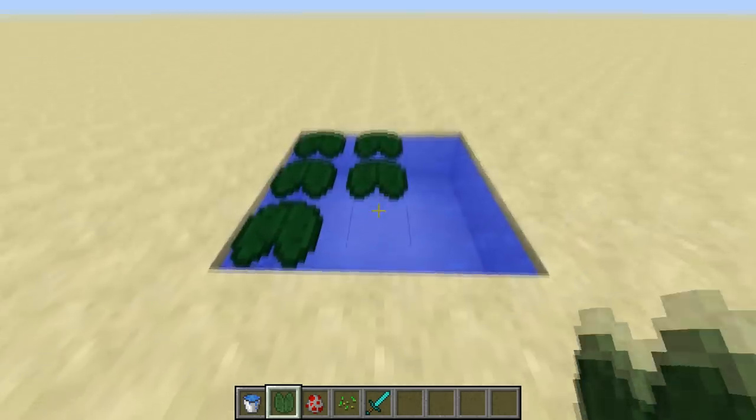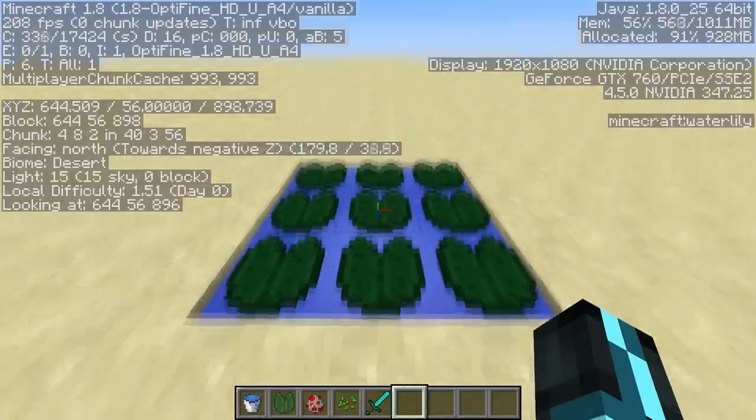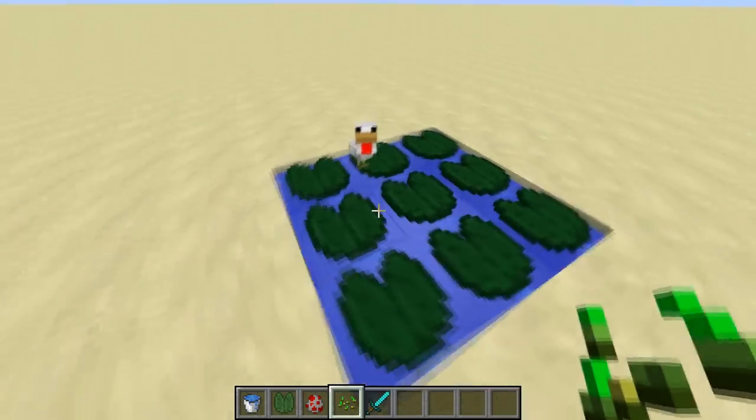When you place lily pads, they do not make a sound. All lily pads face north. Baby chickens will clip through lily pads, show the water splashing particles, and appear to be swimming.